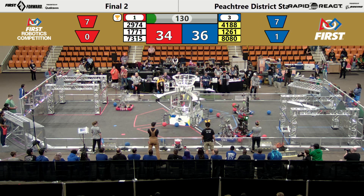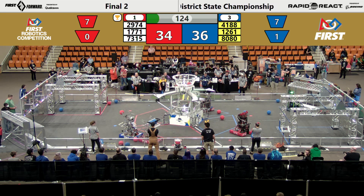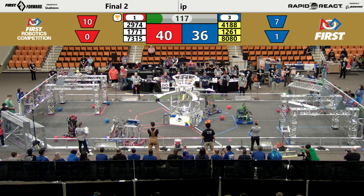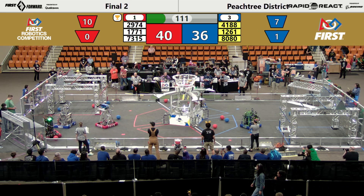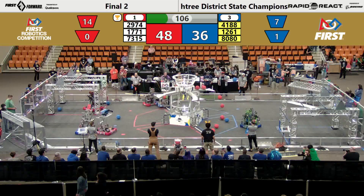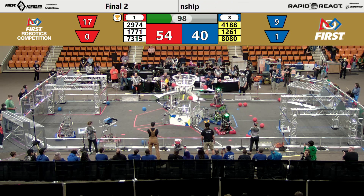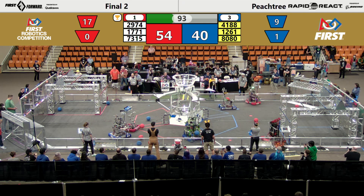Four points for the upper hub, two points for the lower. Now we're into the match where the human players have control of the bots — worth two points in the upper hub and one point in the low hub. Bots 17-71 scoring from everywhere. 12-61, the Robo Lions, play defense against 29-74. 17-71 launches two from the terminal area. 29-74 launches two from the side of the apron in the blue tarmac. That's 41-88, scoring high and fast. 29-74 fighting off the defense of 80-80, as 12-61 plays defense against 73-15.